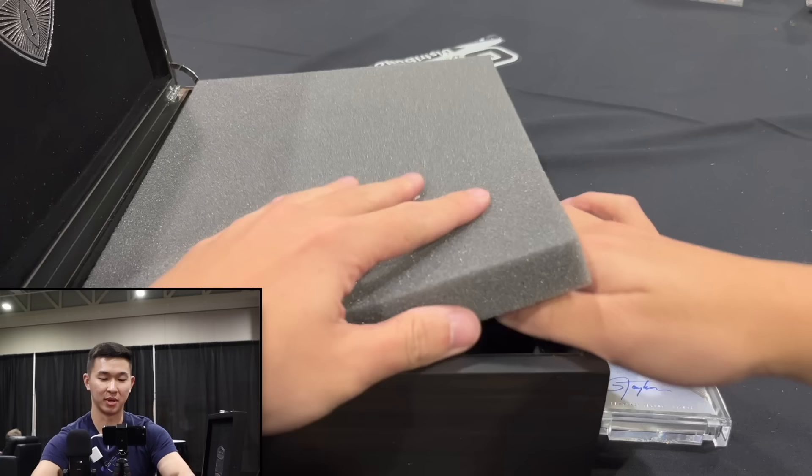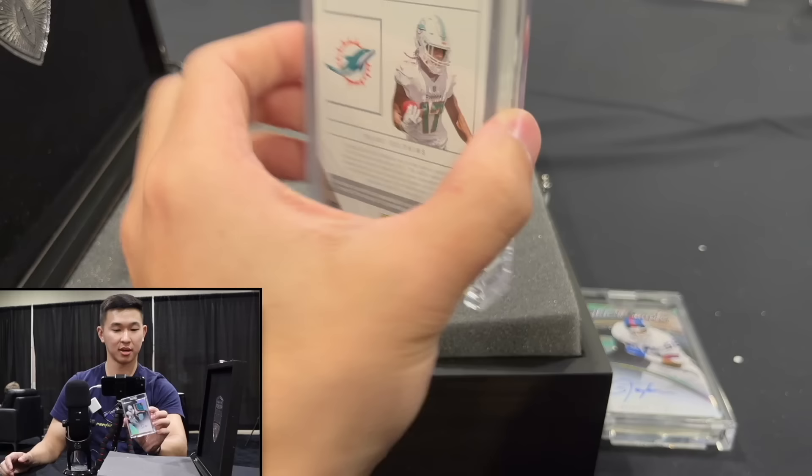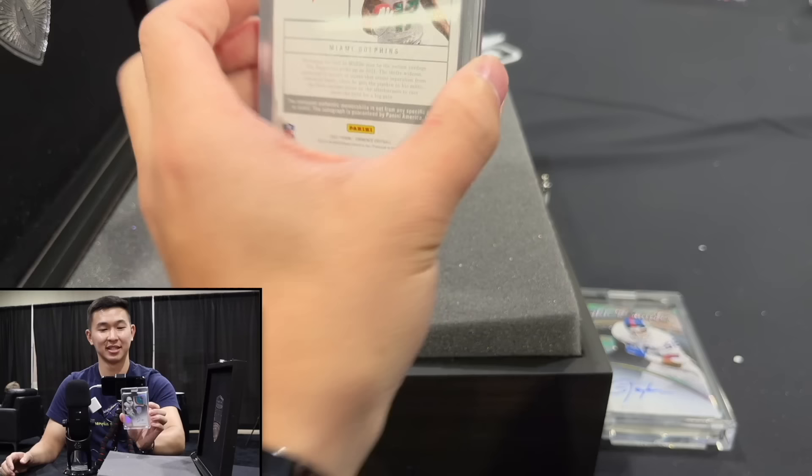Jalen Waddle — JW auto RPA, also to 10, number six. Didn't sign the back, but still — Jalen Waddle. Look at that patch. All right, I wonder which tier has the better stuff, but we'll find out.